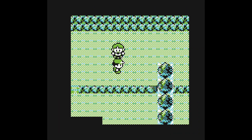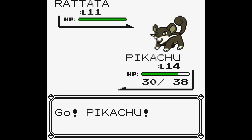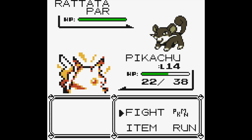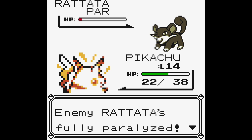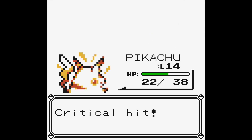Very easy battle against that Bug Catcher. And then this kid's going to tell me all about his shorts and how much he loves shorts — weird kid. We've got a Rattata here, so let's paralyze him and then fight him. We'll just go with Thundershock. Almost got him, and he's fully paralyzed. Let's sneak in a Quick Attack, and that finished him off.